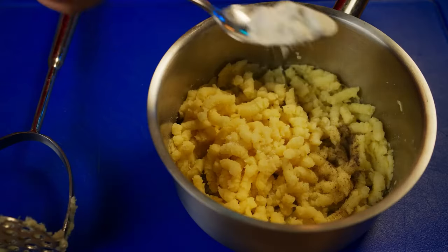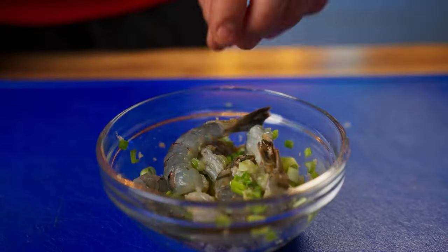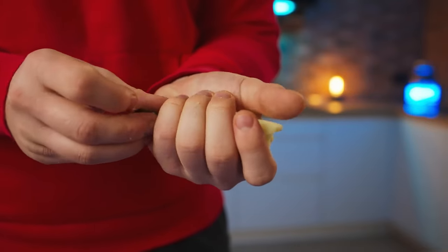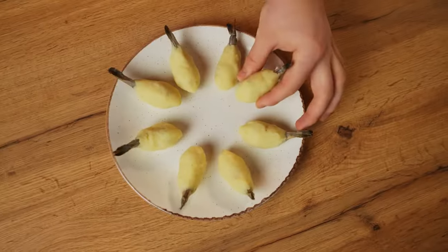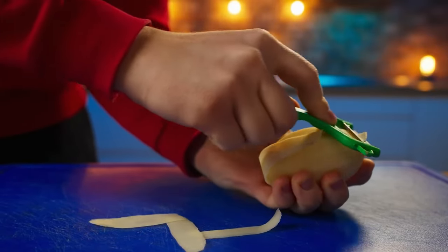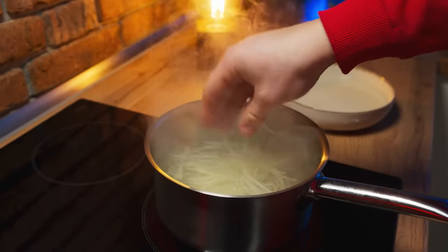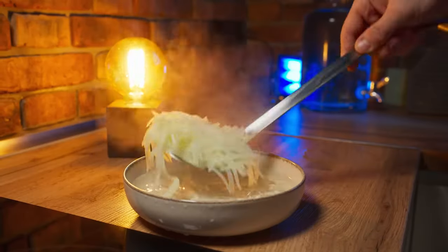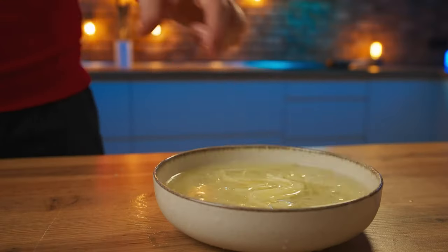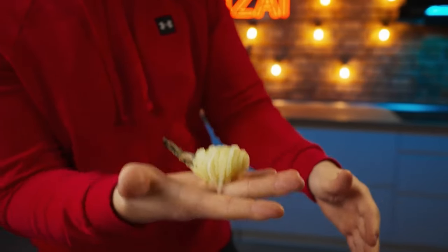Salt it, pepper it, and add some flour — mix it up again. Now take a shrimp and some mashed potatoes and put them together. We made eight of these. Put them in the freezer for an hour. Now let's take care of the fibers on the outside: make super fine slices of raw potatoes with a peeler and cut them into fibers. Boil them for literally 50 seconds to make them a little bit softer, then quickly transfer to cold water to stop the cooking. The shrimp are already frozen — lubricate them with the marinade mixture, glue the potato fibers on top, and shape with your hands.